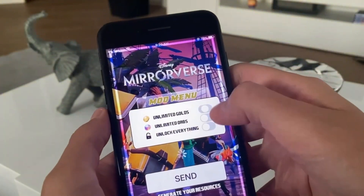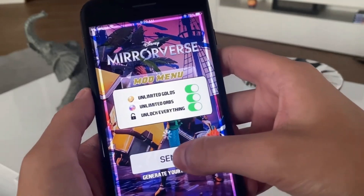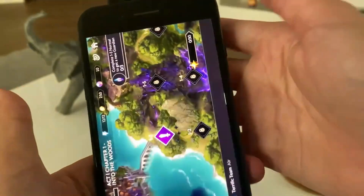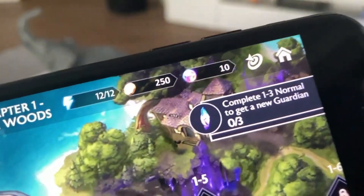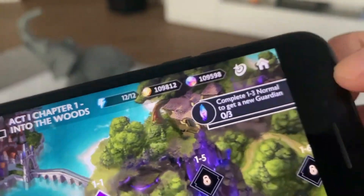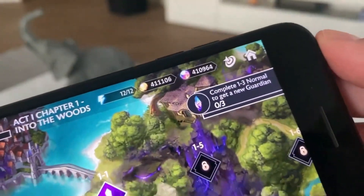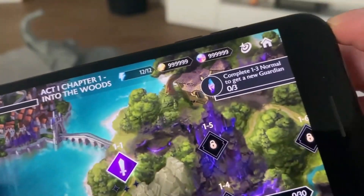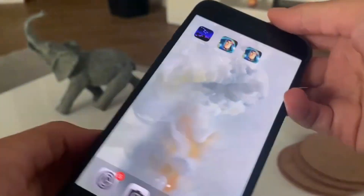If I enter Mirrorverse and then enable these three features and tap on send and go back to my original app, what will happen is what you will see right here. All that gold and orbs have just loaded into my app. Now let me show you what I did to get this. Do you want to get some free gold and orbs in Mirrorverse?